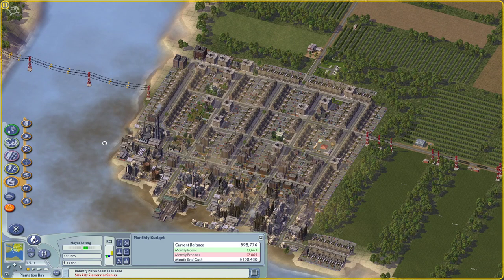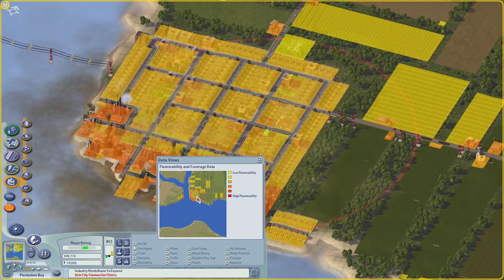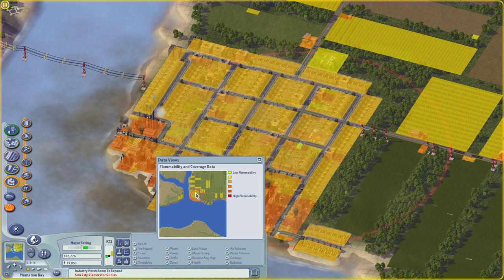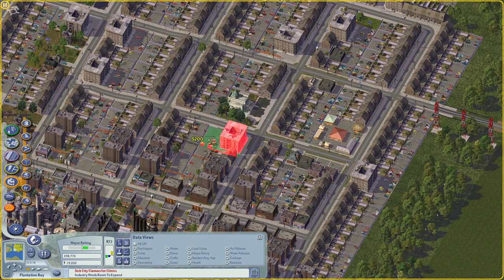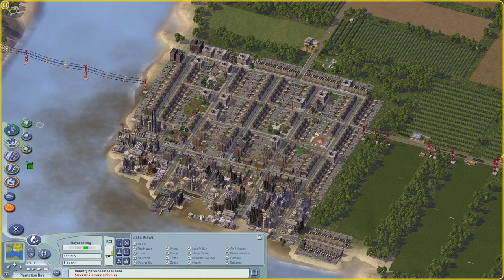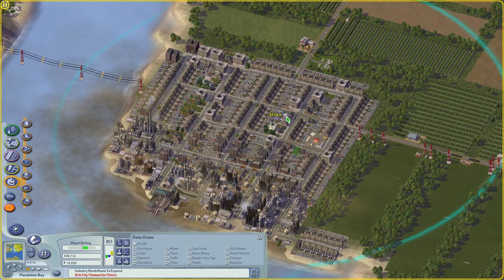We've got lots of money, so I think we should start providing our sims with some amenities. We've got a fire station, which is usually probably the first amenity you're going to give them. I'll notice this fire station isn't actually covering the entire city, so maybe we can start by kind of upgrading the fire station with a bigger one. I'm going to build a large fire station here so that we can eventually expand outward into this area.